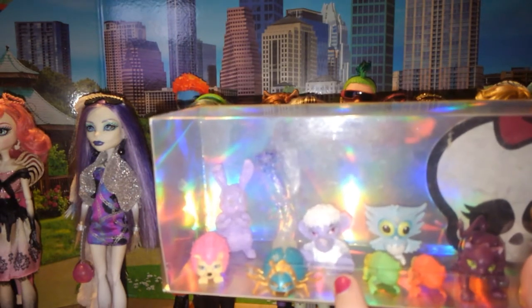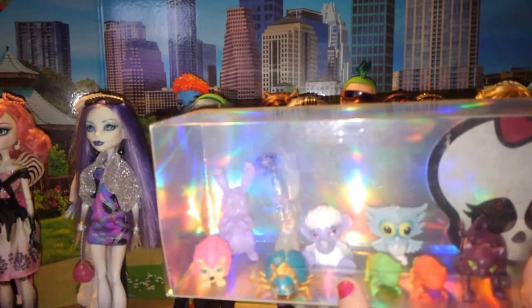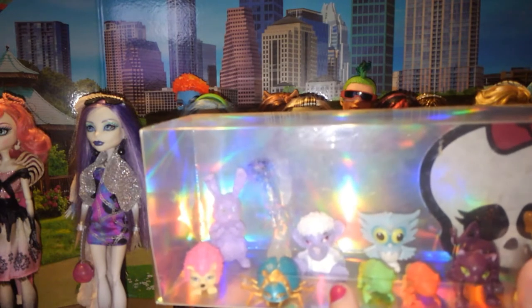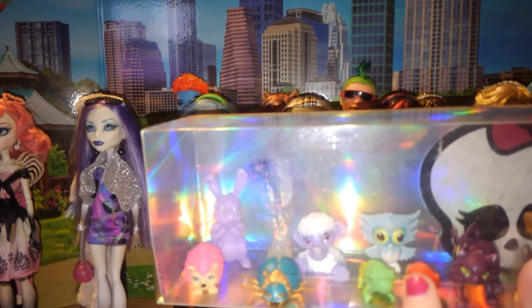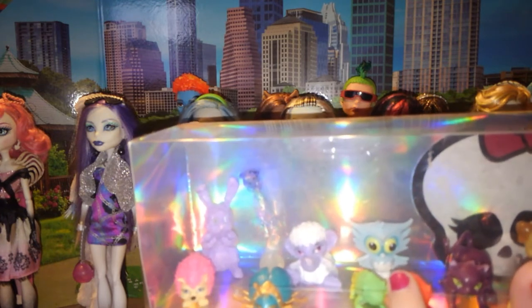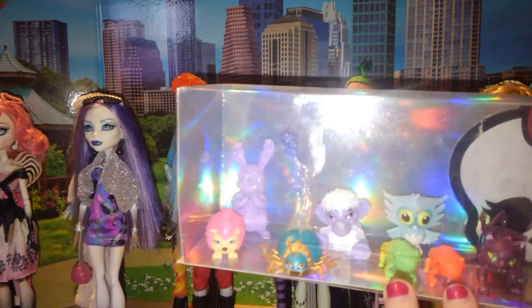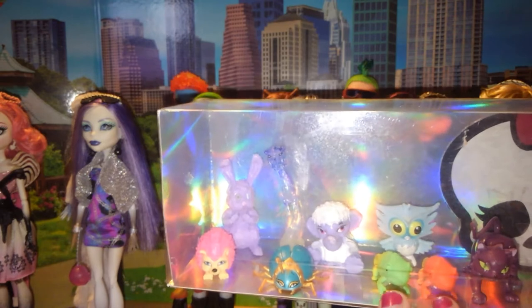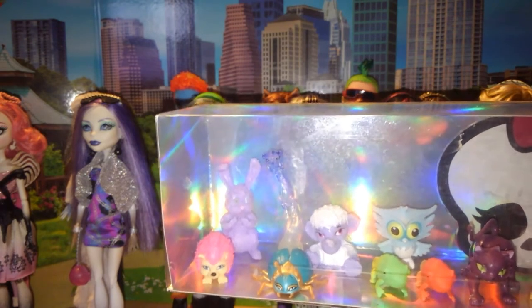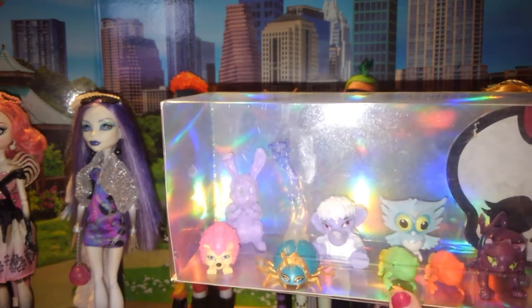Then we have — oh my gosh, I'm having a moment — but she's Abby's pet. It'll probably come to me. Back here we have this owl whose name is Sir Hootsalot — that would be Ghoulia's pet, first release Ghoulia. And then we have two different chameleons right here. I actually forgot the chameleon's name. It's actually the same chameleon but different colors. This one belongs to Holt, and this one belongs to Jackson.